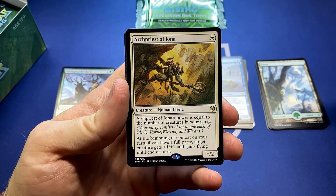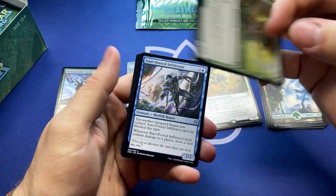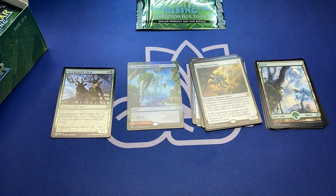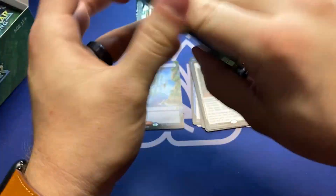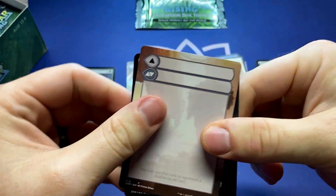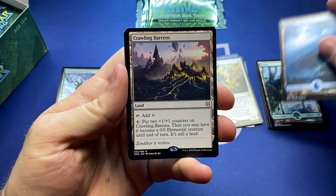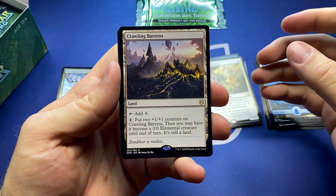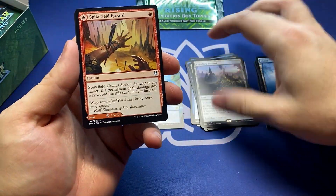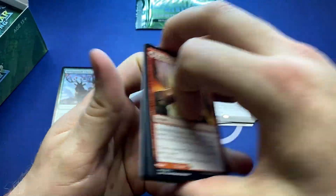Archpriest of Iona. You must get a modular card in every single pack — so far we have anyway. Hoping to see some amazing mythics here. Island. I think Omnath, last I looked, was the highest, but the prices are just going to change so much. Crawling Barrens — solid little card that can turn into a beastie.